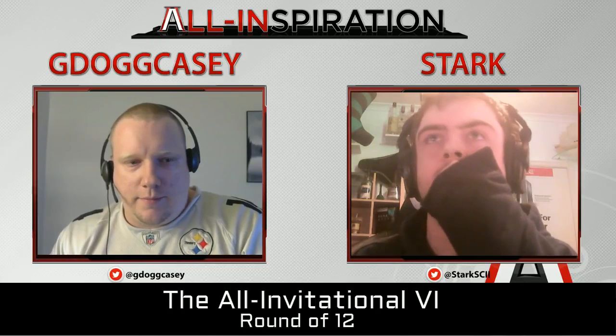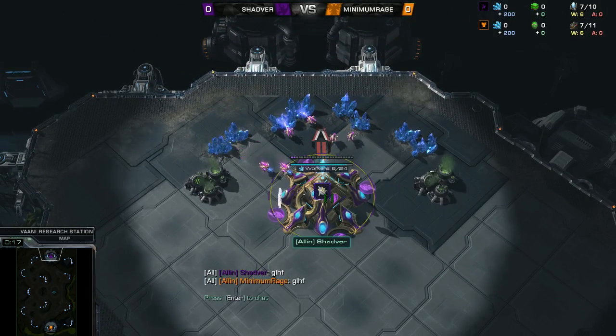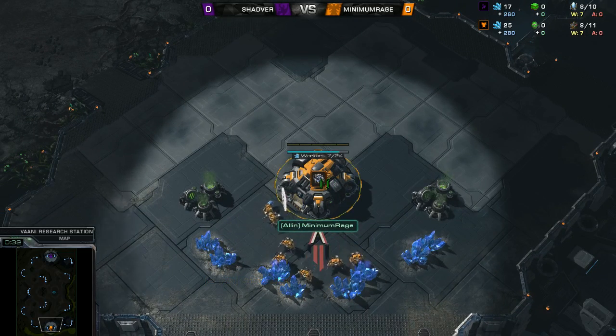Alright, game two. This will be Minimum Rage's map choice coming out on Vani Research Station. I think this is probably an okay map for him — he can protect his third base pretty well with tanks. Taran is always going to like a map with in-bases because you can defend that ramp so easily. In the top portion of Vani Research Station, currently up 1-0, it's the purple Protoss Shadver. And to the bottom part, it is the orange Terran player Minimum Rage.